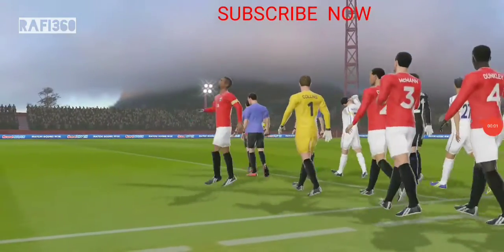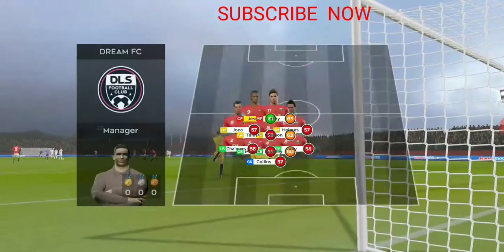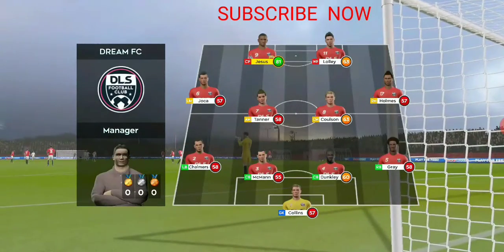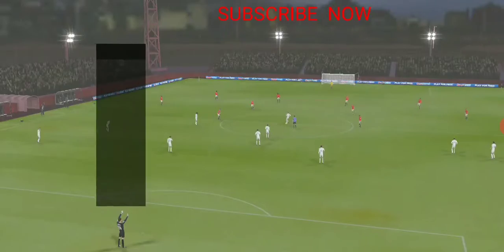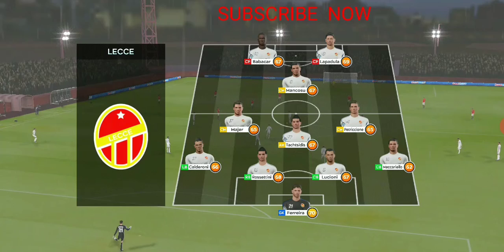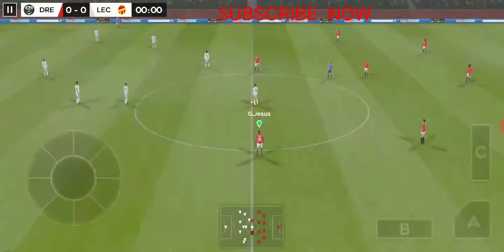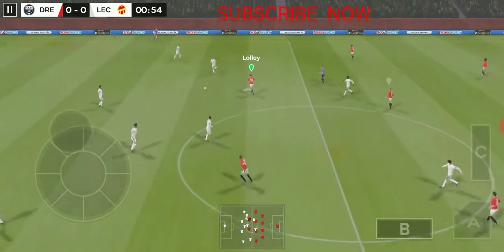Nothing to play for in this exhibition game. These 90 minutes will help get the team in shape. This then, how the home team is lining up. An attacking formation, 4-3-1-2, is using an attacking midfielder to support their strike partnership. Off we go. Let's open some goals there today.